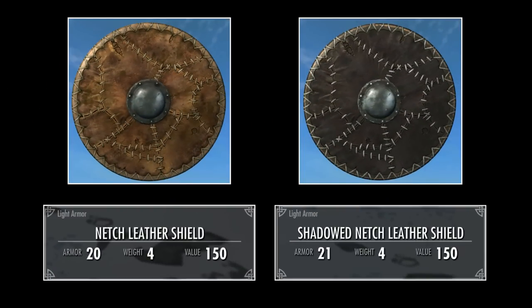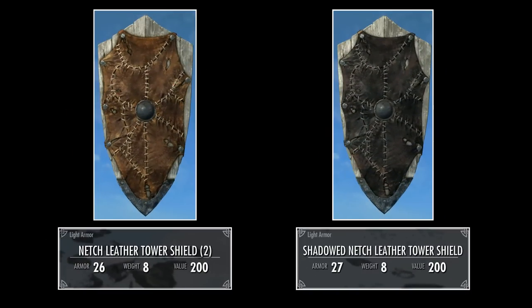And finally, the shields. The Netch leather shield has an armor rating of 20 and a weight of 4. The Shadowed Netch leather shield has an armor rating of 26 and a weight of 8. And the Shadowed Netch leather tower shield has an armor rating of 27 and a weight of 8.